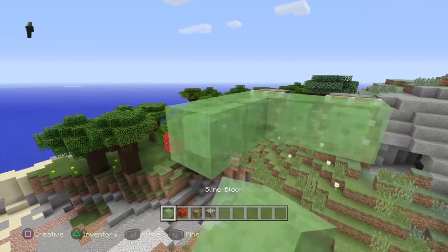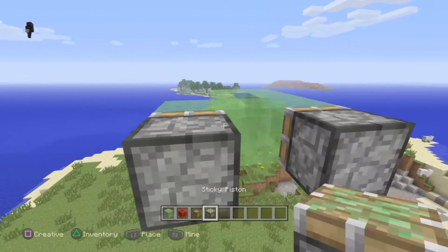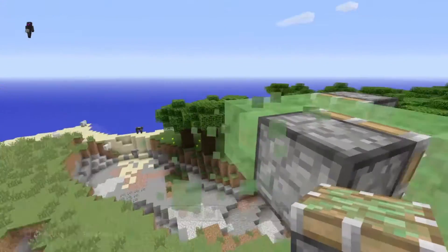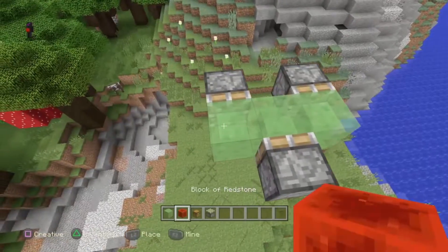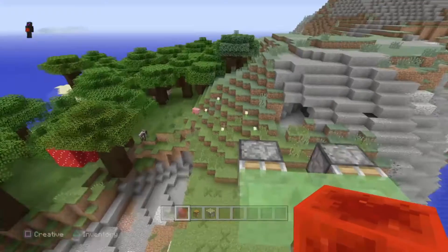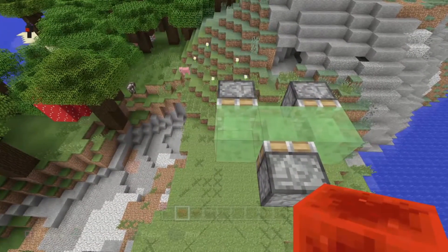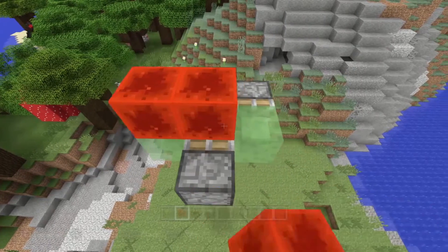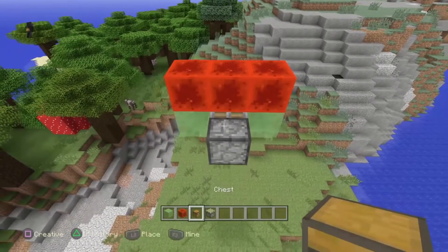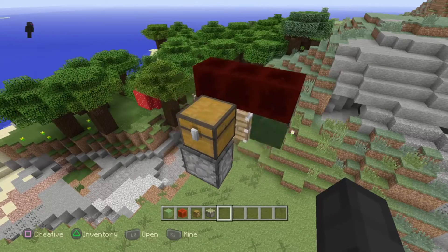Then we make one more slime block going like this before we place the last sticky piston. If you see this happening in your world, immediately break it and break any blocks it leaves behind, because it will cause your world to go nuts or crash and corrupt. On old consoles there have even been cases — I don't know if it's true — of people's consoles not working anymore from this glitch. I think it's mainly the save file getting corrupted. So you can put the redstone on top of the slime blocks. Place a chest right here, and as soon as you open this chest and break it, for some reason it causes the glitch to trigger.